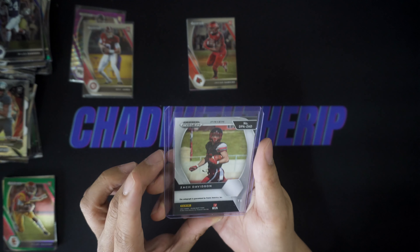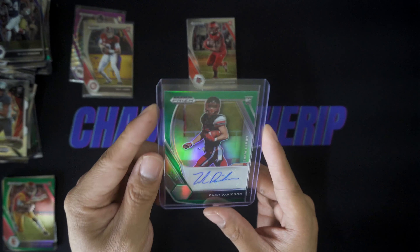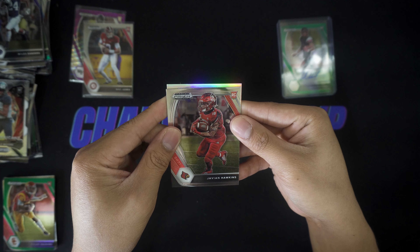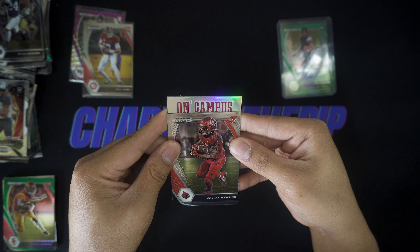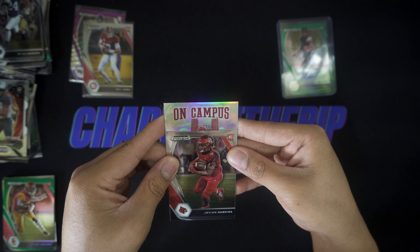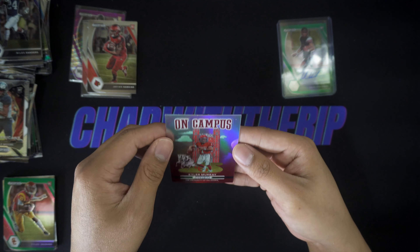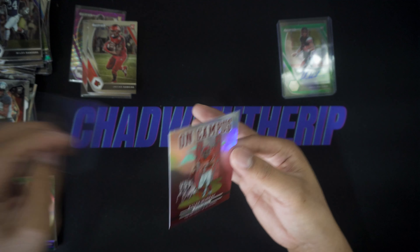We're looking for Trevor Lawrence, Trey Lance, and Justin Fields. I opened a few cello packs off-camera and pulled both a red white and blue Trevor Lawrence and a red white and blue Justin Fields from the same pack — I have those up for auction right now. I kind of regret opening those off-camera because that was probably one of the better rips I've had. Let's jump in and see what we can get. I really, really want one of those on-campus inserts.